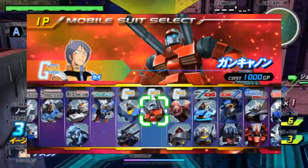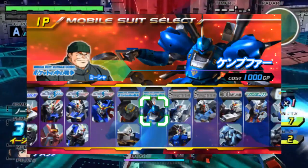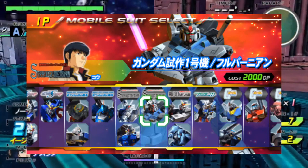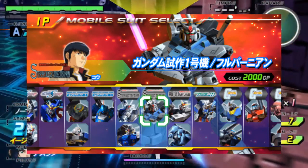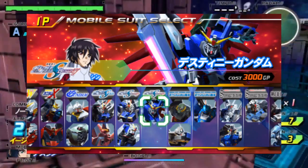There are 4 unlockable units: the RX-77-2 Gun Cannon, the MS-18E Kampfer, the RX-78GP-01 Zephyranthes and its full-burner variant, and finally the ZGMF-X42S Destiny Gundam.